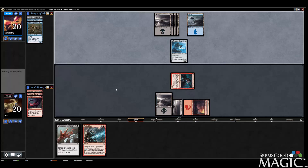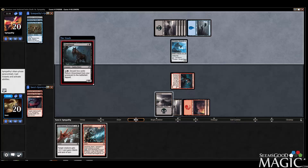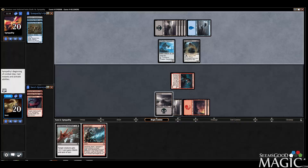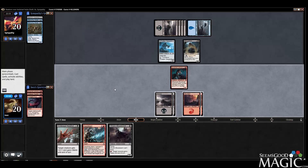Basically I just have to outdraw my opponent. I wouldn't mind if he just paid a blue and a black and discarded two and brought back the Stitchwing Scab — I think that's fine. Ghoulsteed I still trade for, so I'm okay there too. He's got a lot of things that recur from the graveyard. That's pretty good.